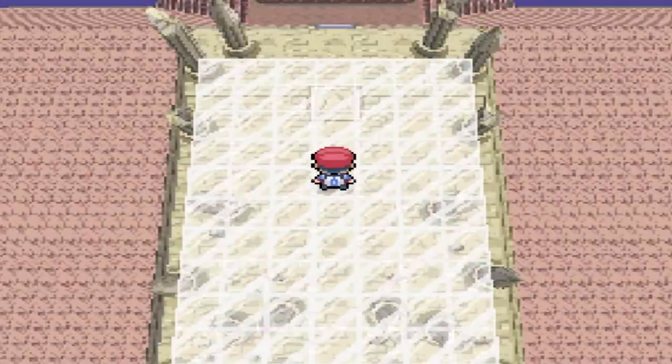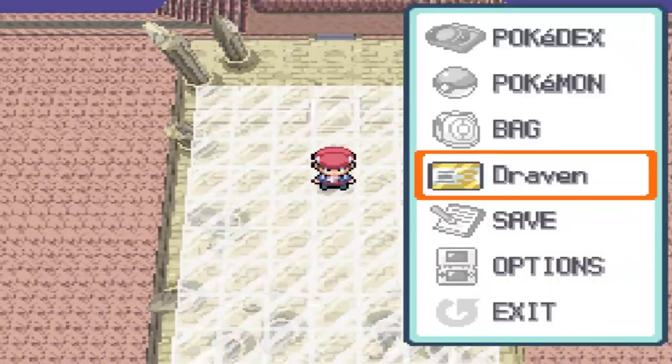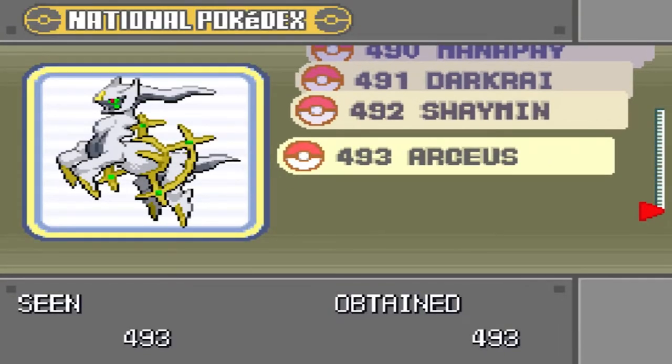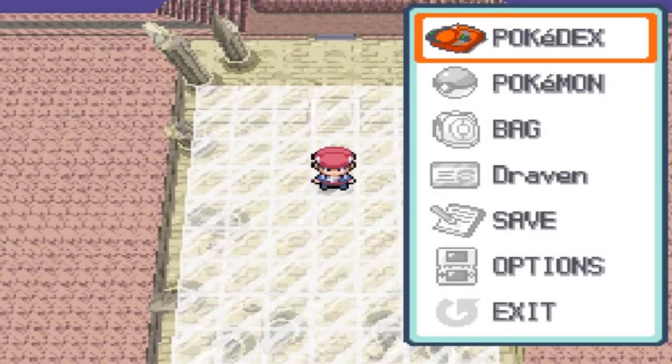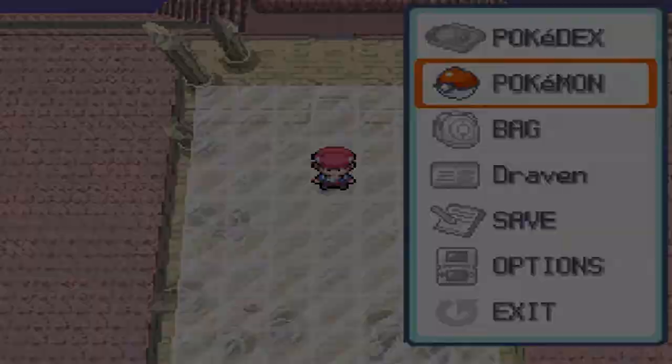It's being transferred to the second floor — this is basically like going up into the heavens. Let's go ahead and check out the Pokedex. Here's Arceus, the final Pokemon of the whole Pokedex — the Alpha Pokemon. It's a normal type Pokemon, believe it or not — 10 feet, 705 pounds. It is said to have emerged from an egg in a place where there was nothing, then shaped the world. Basically it's a god Pokemon.